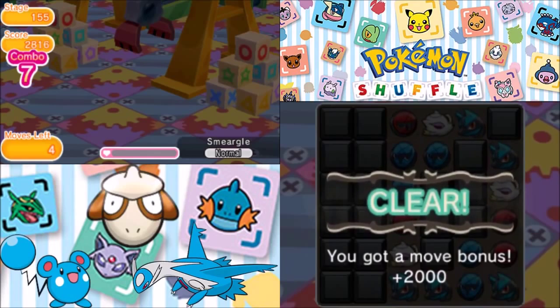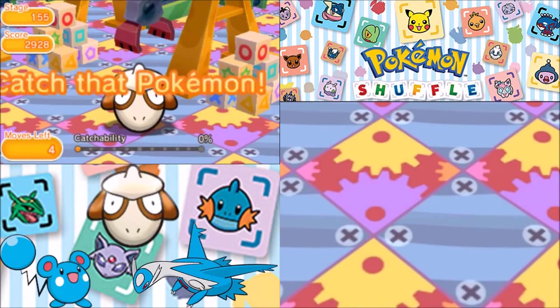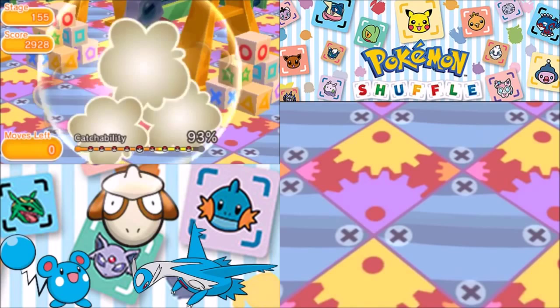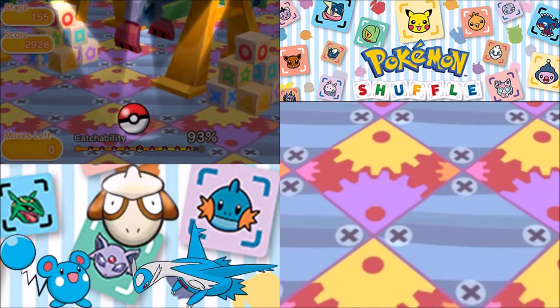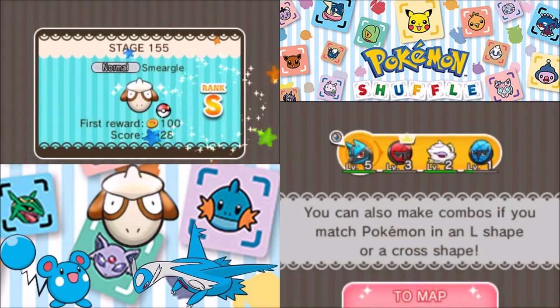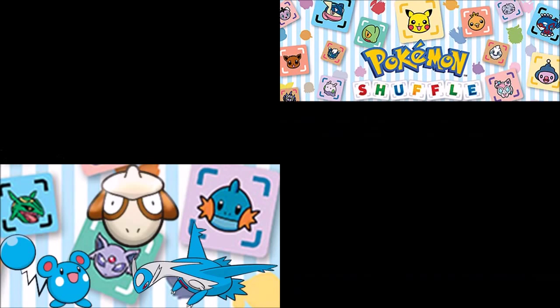This thing better have a decent catch ability. 93% chance — if this thing breaks out, I quit the game. If it breaks out of this Pokeball, this will be the last episode of Pokemon Shuffle. With that we have obtained Smeargle — it was an S-ranked defeat.